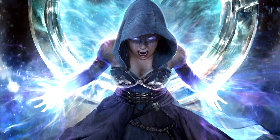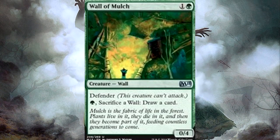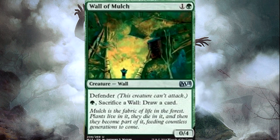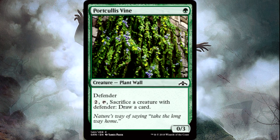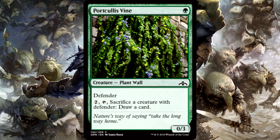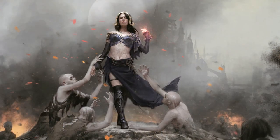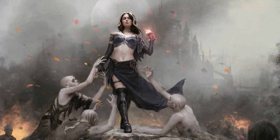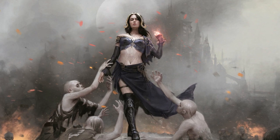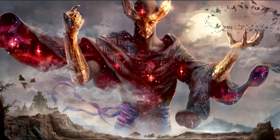The next two fall into the same vein: Wall of Mulch and Portcullis Vine. One lets you pay green and sacrifice a wall to draw a card, and the other costs 2 mana — tap it, sacrifice a creature with defender, and draw a card. This is great if you have extra mana during a board wipe and you don't have any protection for your walls — you can at least turn those into more creatures. Tied with Arcades, you have all the card draw you basically need, and the wall-themed card draws let you turn through your deck extremely quickly. Your hand is always full.